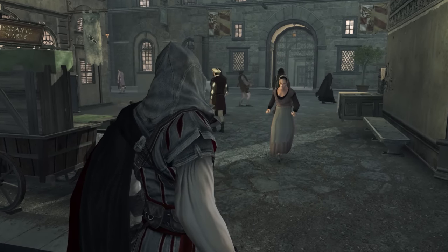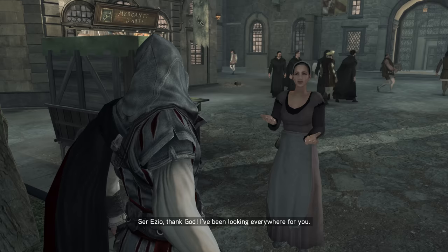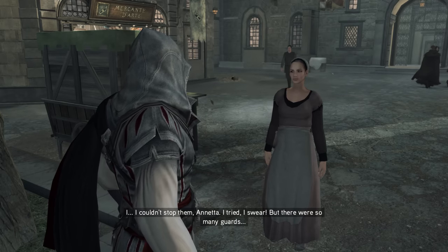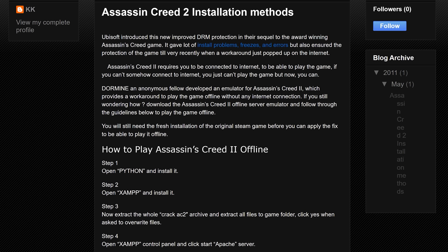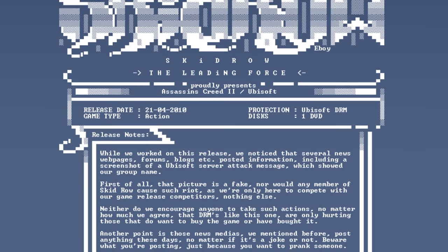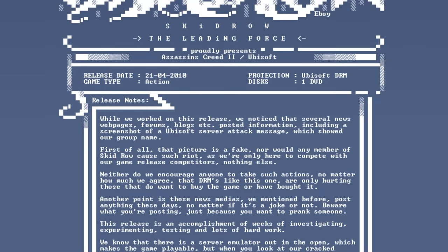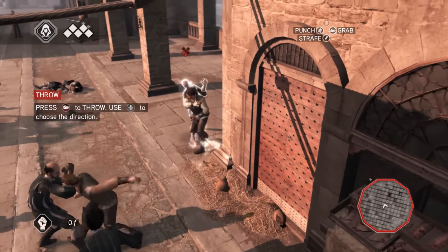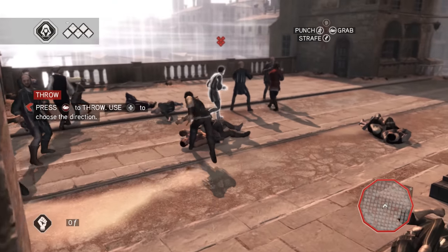100% working or not, what this crack did was motivate other scene cracking groups to come up with a method to circumvent the Ubisoft online DRM once and for all. When Assassin's Creed 2 released, different groups would work on their own circumvention. The first would be an individual known as Dormine, who released a server emulator that required the user to change network settings on their PC to route network data to the emulator rather than Ubisoft's network servers. About two weeks later, in late April of 2010, scene group Skid Row would release their own crack of Assassin's Creed 2. In typical scene drama, Dormine accused Skid Row of just taking their work and packaging it up as a more traditional crack that didn't require any host PC network configuration changes.